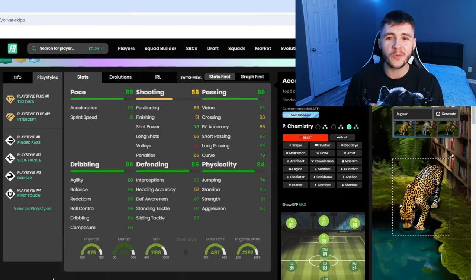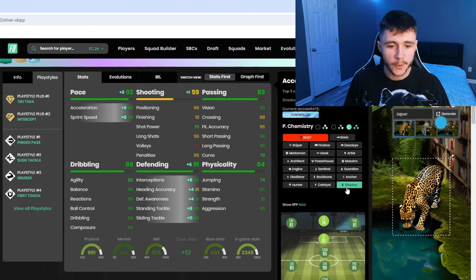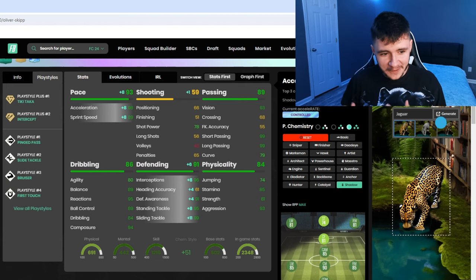Jumping over to Footman, Skip does have six different play styles: pinged pass, slide tackle, bruiser, and first touch — some pretty decent play styles for a midfielder. When it comes to chemistry styles, I do think the best option for the card is the shadow. With the shadow chem style, he's going to be very good in the midfield.